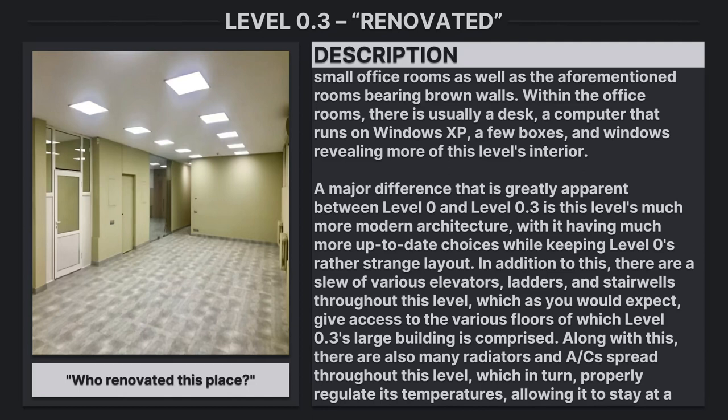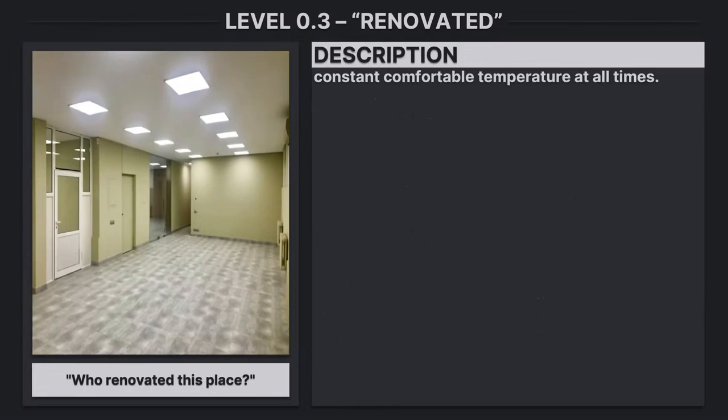In addition to this, there are a slew of various elevators, ladders, and stairwells throughout this level, which as you would expect, give access to the various floors of which level 0.3's large building is comprised. Along with this, there are also many radiators and ACs spread throughout this level, which in turn properly regulate its temperatures, allowing it to stay at a constant comfortable temperature at all times.